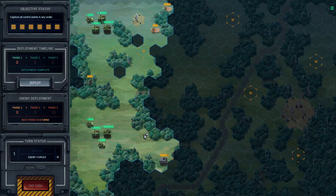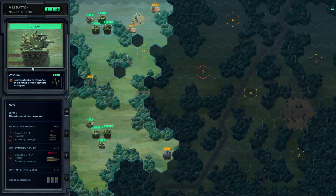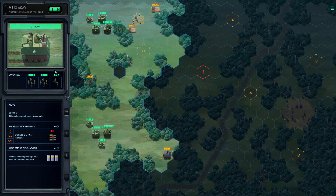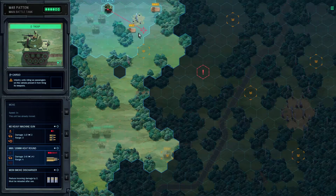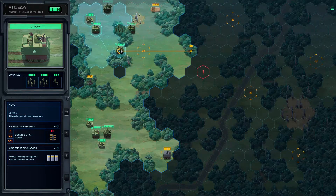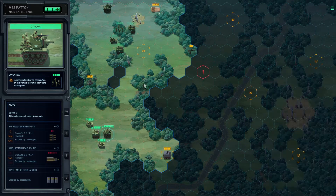My only concern is — is there anything special I have to do to kill these guys? I think all I can do is use my tanks. I'd like to stay out of their effective range. Oh fuck, it's a hatchet! I just fucked up — I didn't see that. They have a hatchet out there, I gotta be careful.